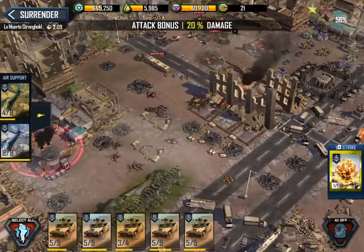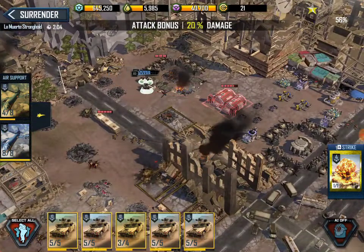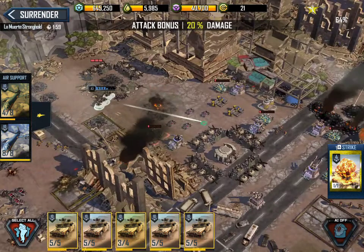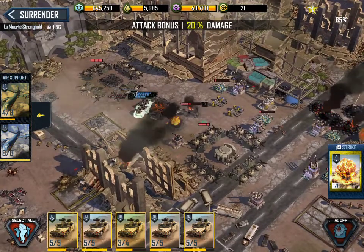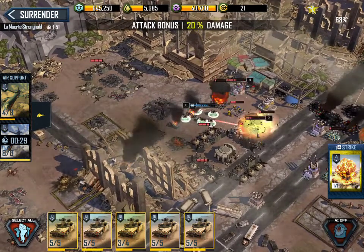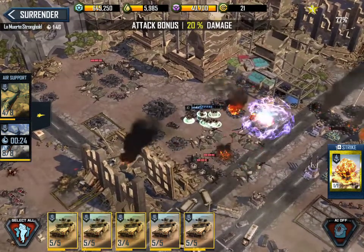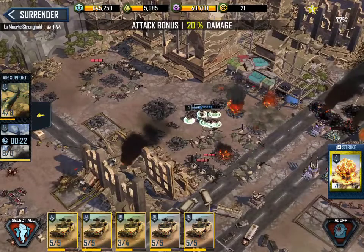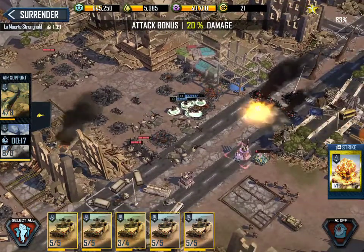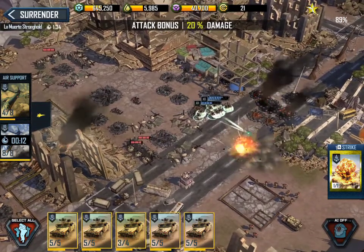We're going to head back here for the power station — don't forget that. Everyone out of line, push into the buggies. As soon as you're in range target the salvo, then we want to clear this area. Target the back wall down near the final base, and then we can sweep across the front of these guys.